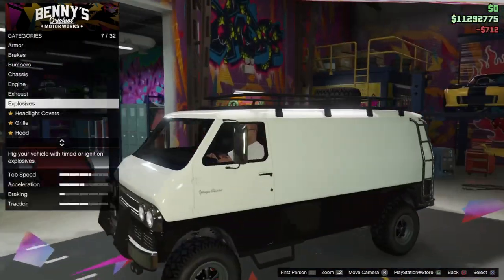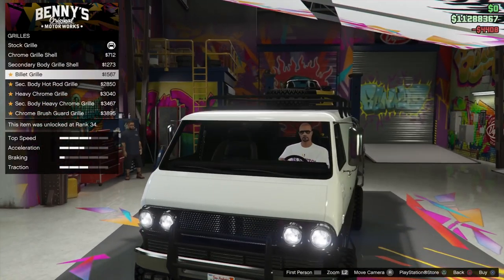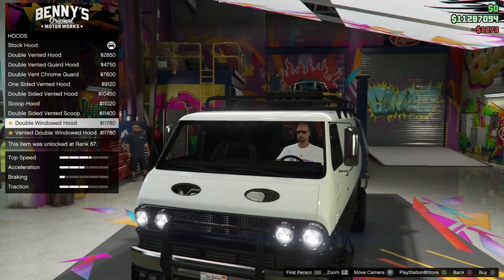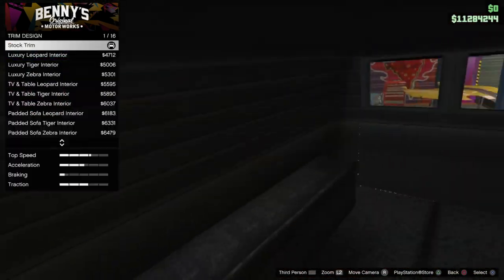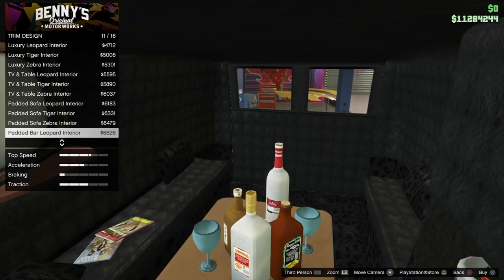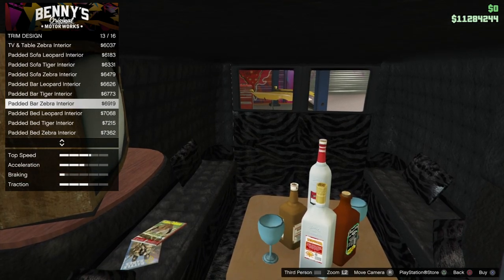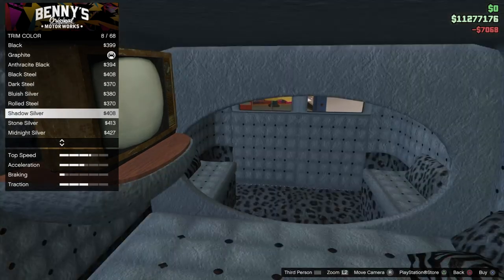This looks more like a racing setup. We'll use chrome and mud textures — not really working together. Oh, look at this, man — you can make a camper out of it! You can sleep in here, this is so sick! There's a television and everything inside. Should we do a party van or a sleeping van? This is sick — really nice detail, Rockstar, good job!